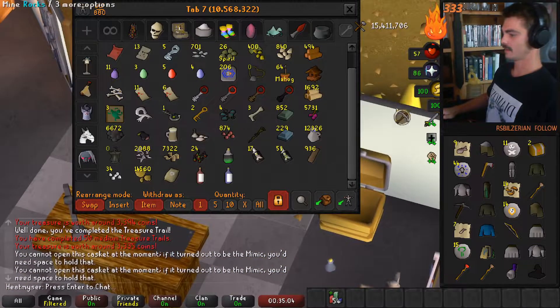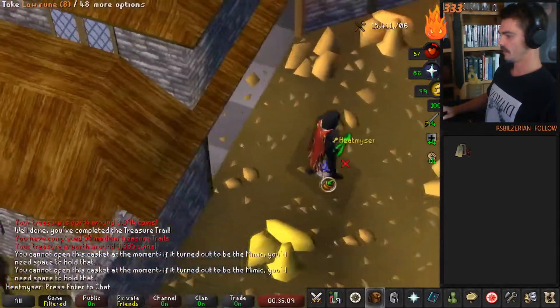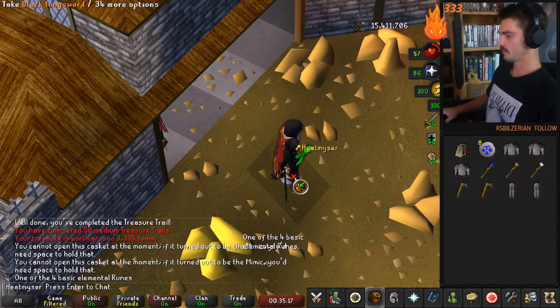Whoa, a mimic! I can't even - I don't even have room for all the loot, look at it all. We got the Zamorak ornament kit for the rune skimmy, very nice. I put all the loot on the ground. Oh no.